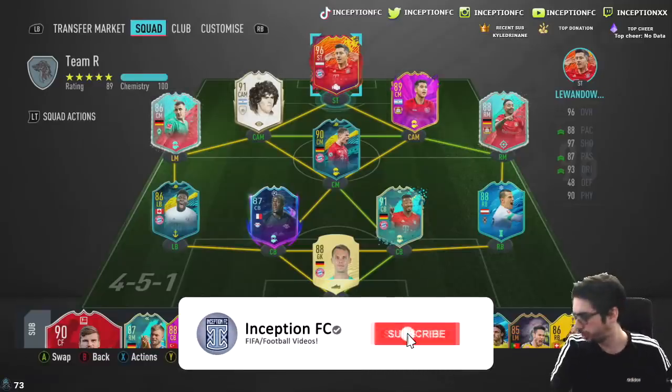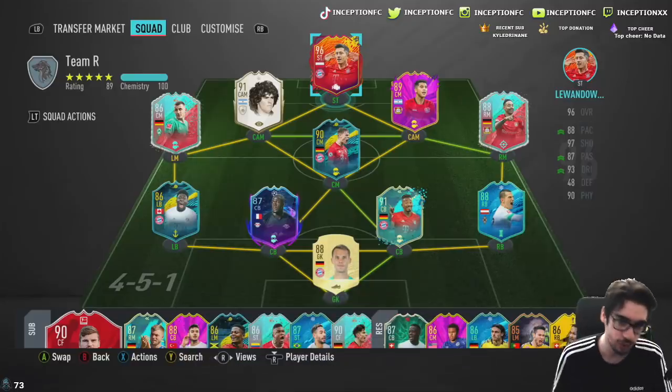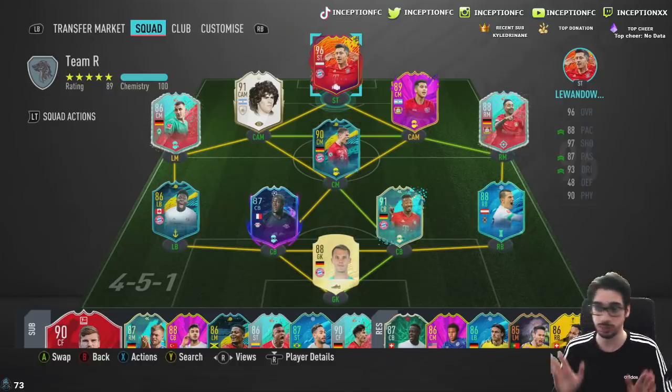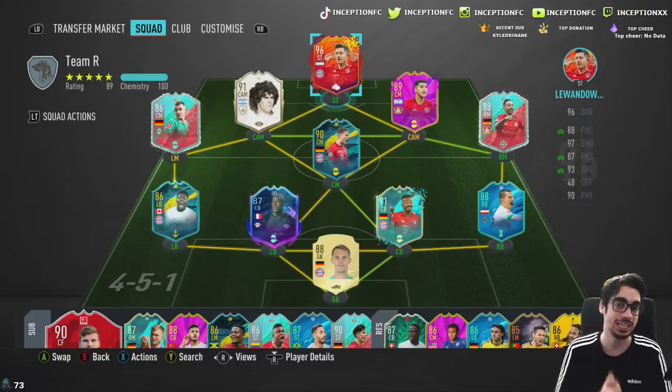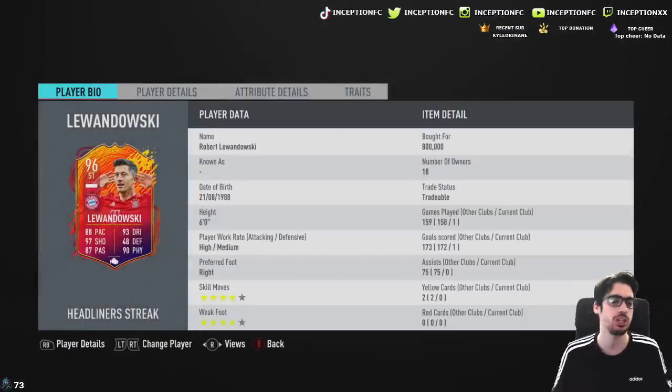Hey guys, what's going on? Inception here and welcome to another video. Ladies and gentlemen, we have the double upgraded Lewandowski card to review. I have absolutely zero doubt this card is going to be amazing to use in game because his 95 was already really fun to use because of its significant upgrades. So let's take a look at the card. We got a card that is six foot tall, high medium work rates, right-footed four-star skill moves with a four-star weak foot.